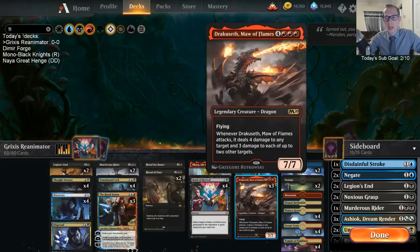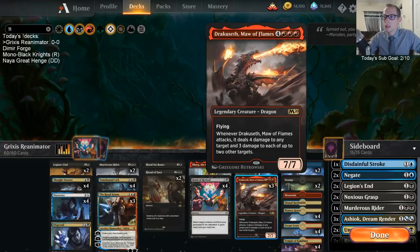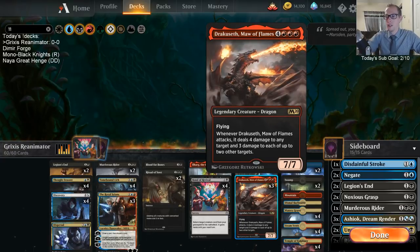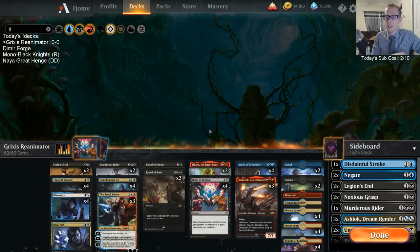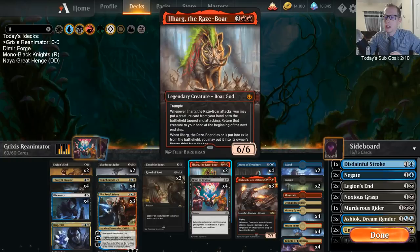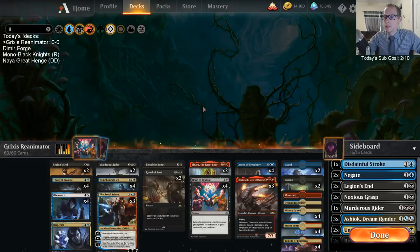Ilharg and Dracuseth do not work very well together - you do not get the Dracuseth trigger off of Ilharg. But Dracuseth is still a 7/7 flyer; you're attacking for 6 Trample and 7 in the air, so you're still doing just fine. Sometimes we'll just want to discard Ilharg and Bond to Revival him in, and then putting Agent of Treachery from our hand into play is something we'll like to do.